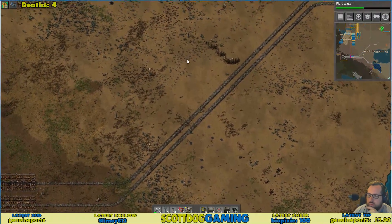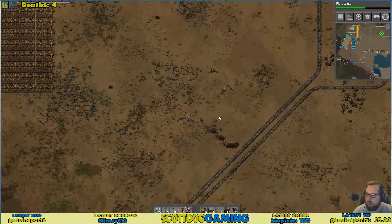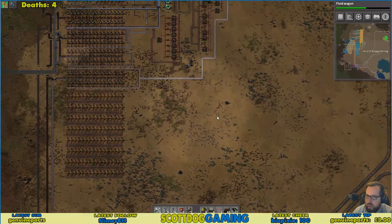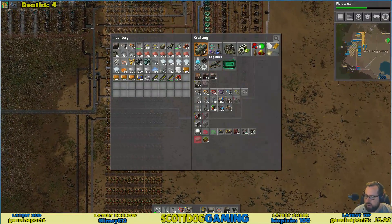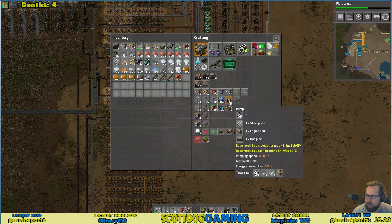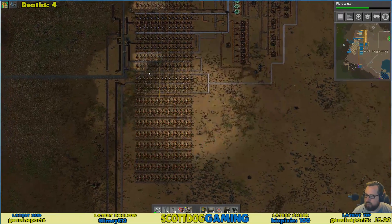The enemy are pretty much all around this water thing so we're going to have to take out what we can. I don't really know how we get the water down here. Pumps of some kind — yeah. Actually doing a pretty good job clearing this area out. When we get the fluid wagon we can get a train going up there.